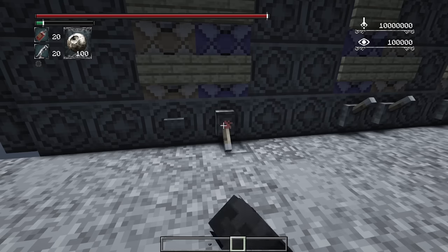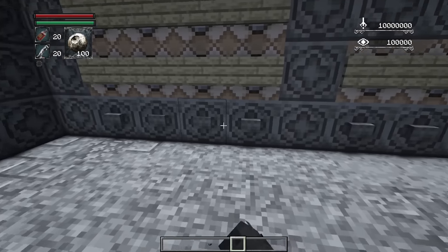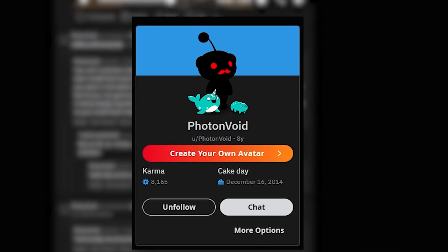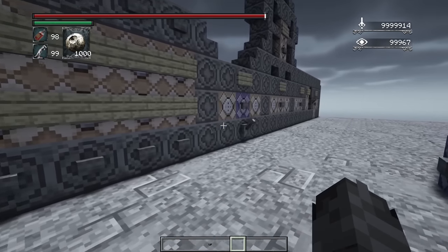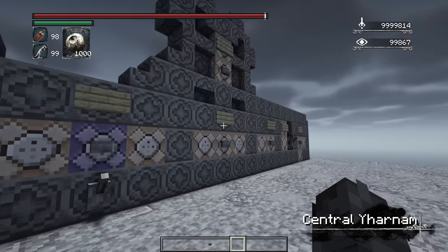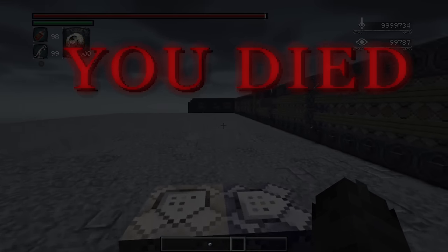Next up: Player HUD! We have one. I hired a guy called Tristan to make a datapack version for the HUD. It includes the stamina, health, echoes, insight, items display, and more - like titles and text and all this kind of really cool stuff as a datapack.